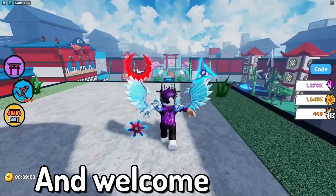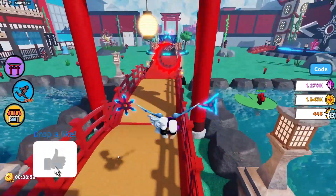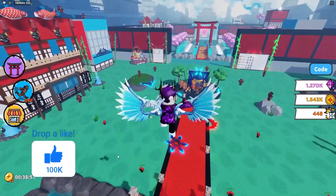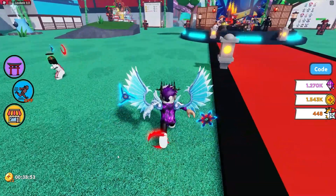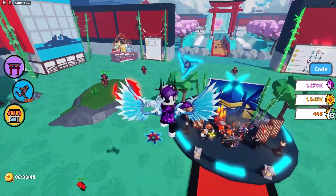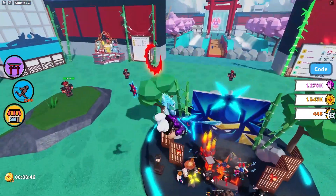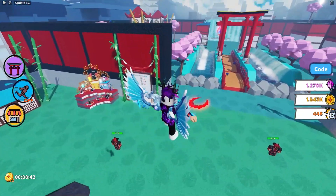Hello there and welcome back to another video! Today we are inside Ninja Star Simulator, and in this video I'll be showing you guys all of the working codes you can use right now in this game for the new update — update 3.3, as it says in the title.